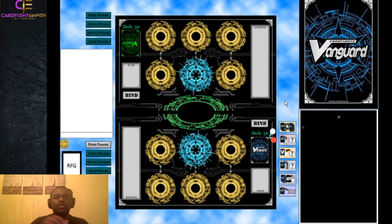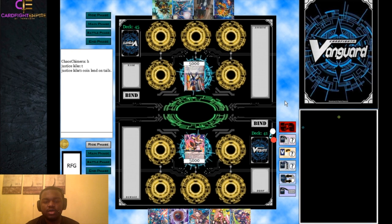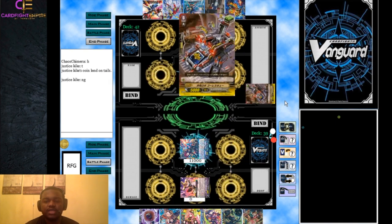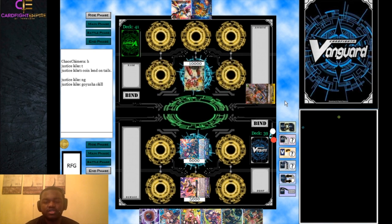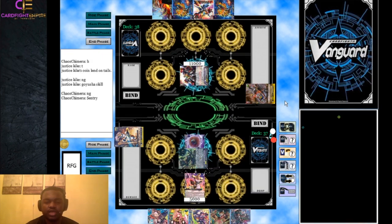Game two we're playing against a Dimension Police player, specifically Dimensional Robo - you almost never see those these days. We draw into a Drastic Colossus early which is great. We attack and drive check; he checks a heal and rides a 10k vanilla. Then he uses Goisha's skill to shove all his cards into the soul and ride a grade three, getting to grade three before us. He'll be on grade three for two turns.